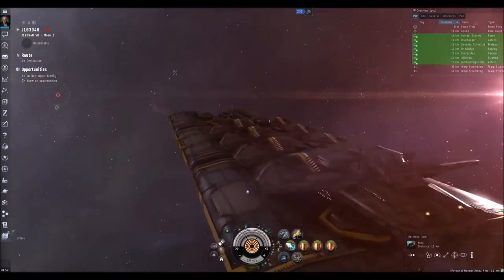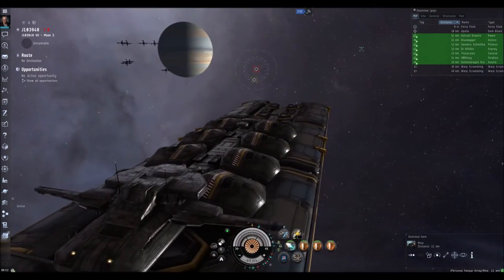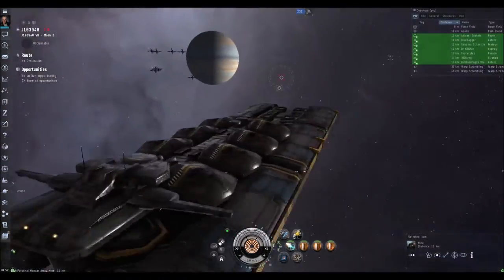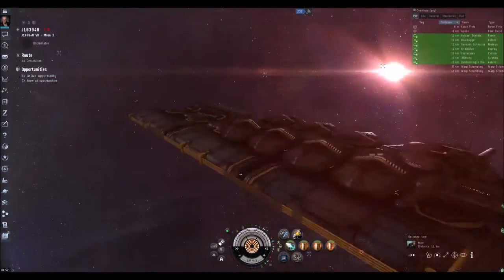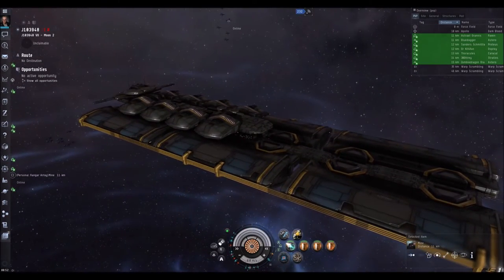Welcome everyone. I'm going to do a quick tutorial on setting up a factory planet for planetary interaction. What this means is a planet where you take raw materials or processed planetary materials and convert them up the PI chain. So we'll go ahead and get started.